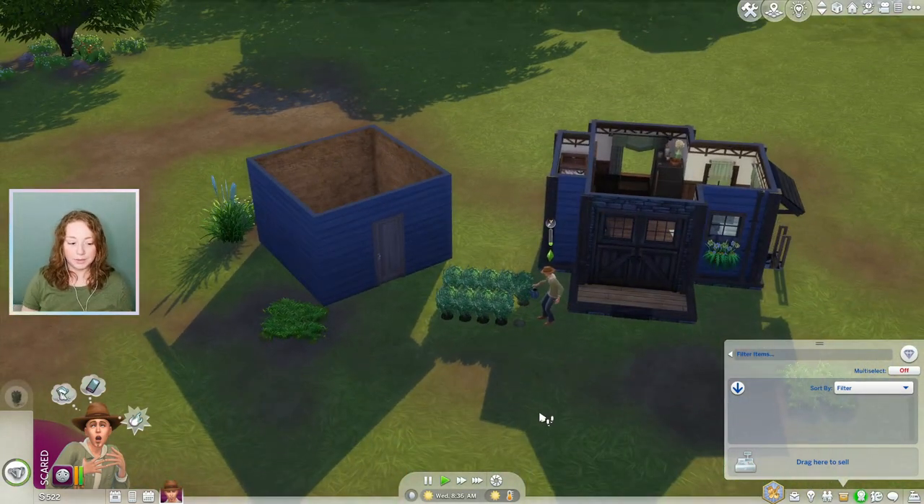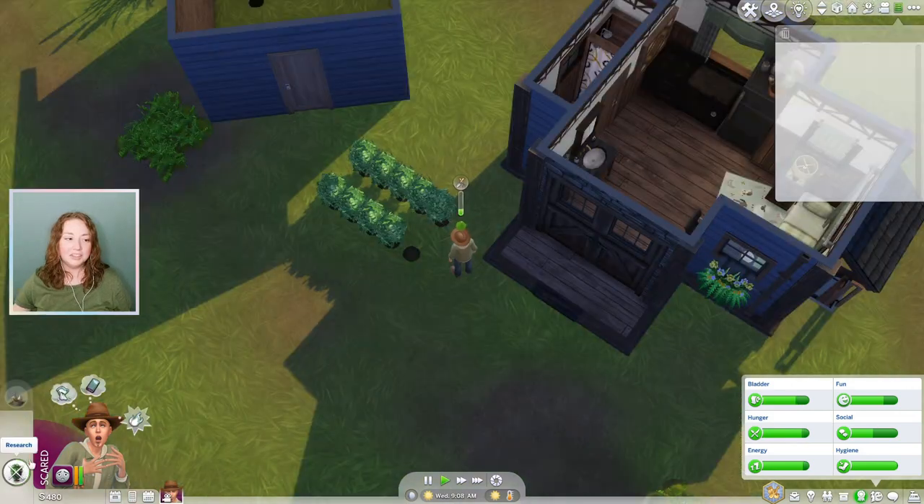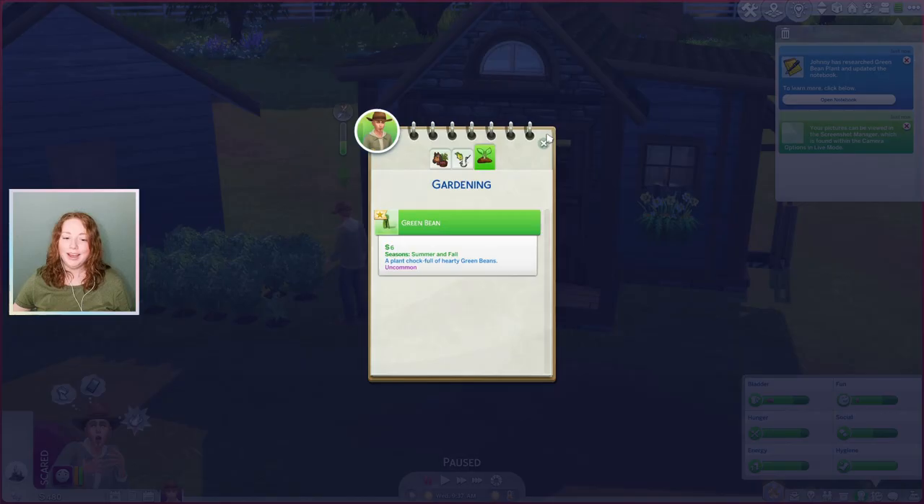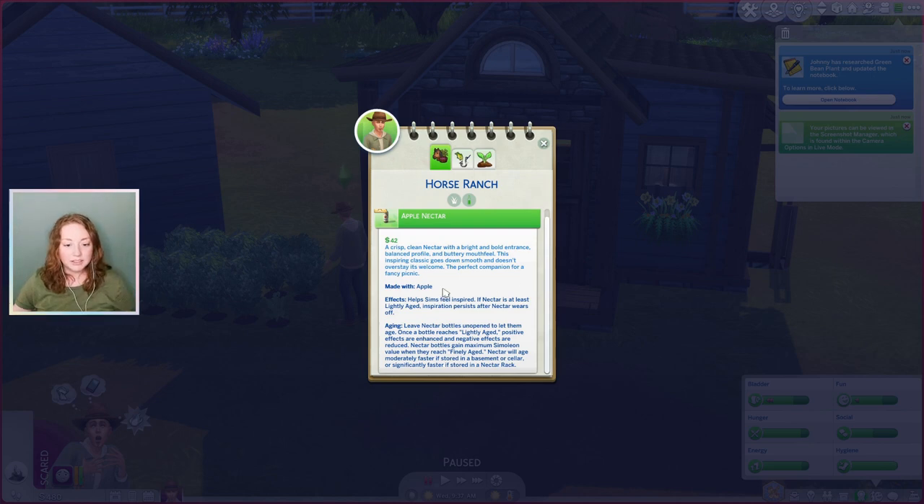We'll research the green beans as well, even though I don't really know what that does. I told Johnny to research the green beans and it's taking a minute. I don't think that was worth the time it spent to actually research those green beans. But here's some stuff about the nectar that I did not realize was here — maybe it was worth it after all. Because it actually says aging: leave the nectar bottle unopened to let them age. Positive effects are enhanced and negative effects are reduced. Nectar bottles gain maximum simoleum value when they reach finely aged. Nectar will age faster if stored in a basement or cellar, or significantly faster if stored in a nectar rack.